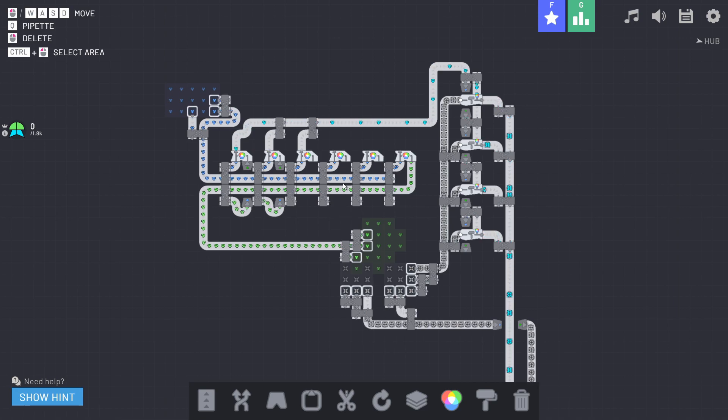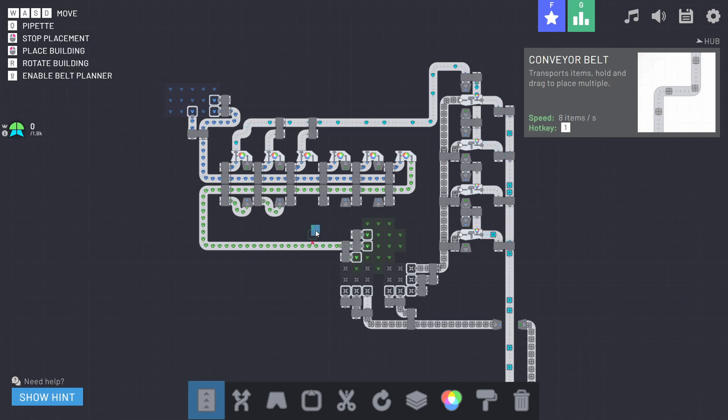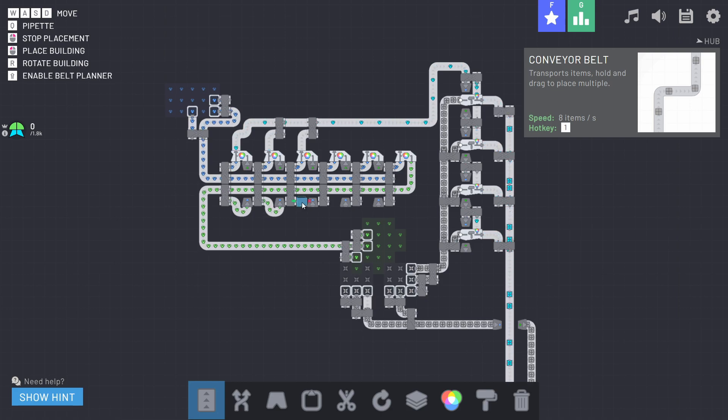We need to continue these lines down — the last one can go directly into our pigment combiner. We'll need some bridges to tunnel over, and we'll pull the green directly off through the tunnel. Now this particular color combiner is being fed appropriately, and we'll do the same for the other three machines.